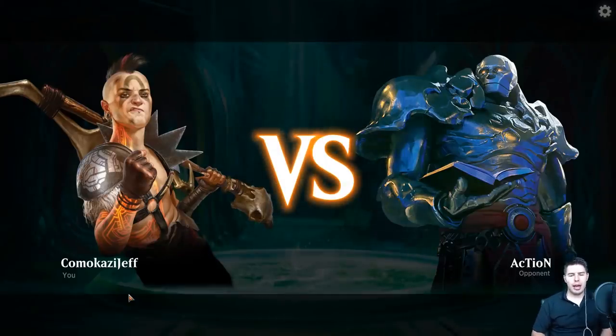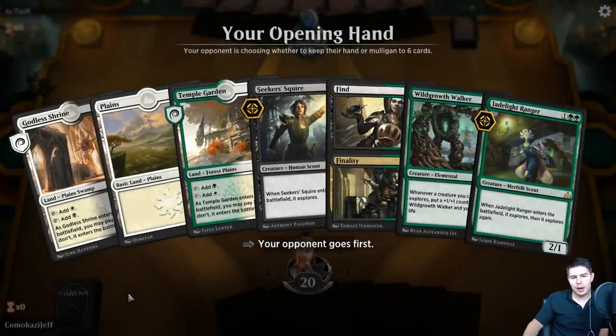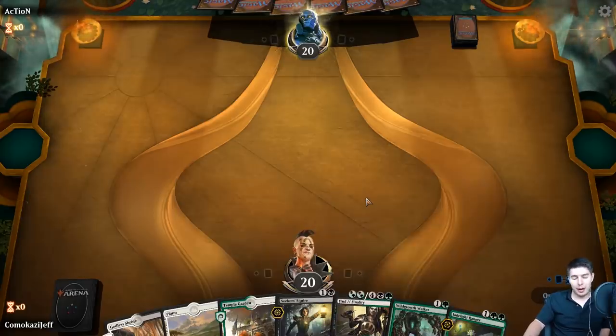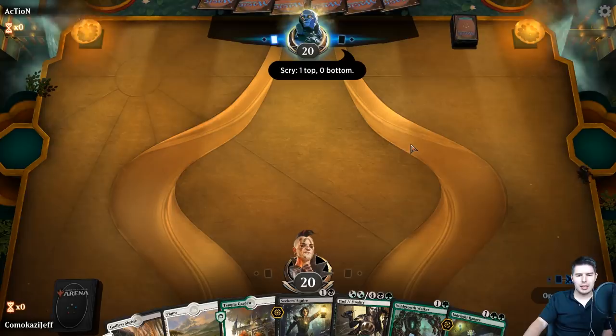Up against action - bring it on! We're playing our Abzan Journey deck. This is a fantastic hand. We don't have mana for Jade Light, but we have Wild Growth Walker into Seeker Squire, so we'll keep this. We have some redundancy with a Find if we need it. Opponent mulligans down to six and keeps it on top.